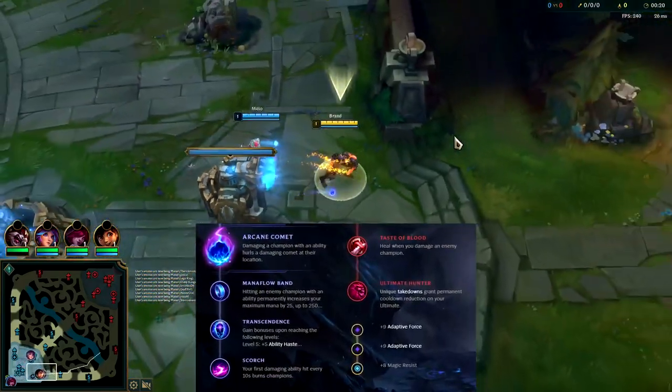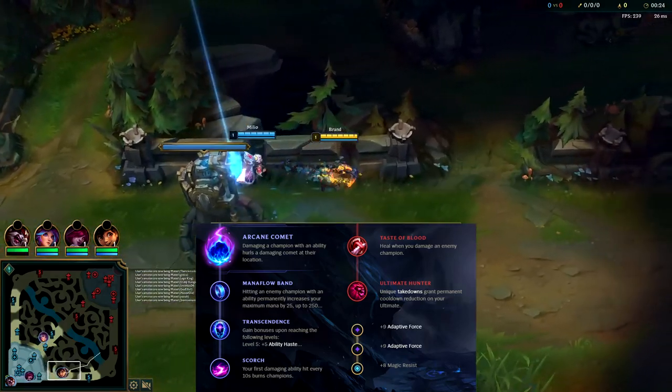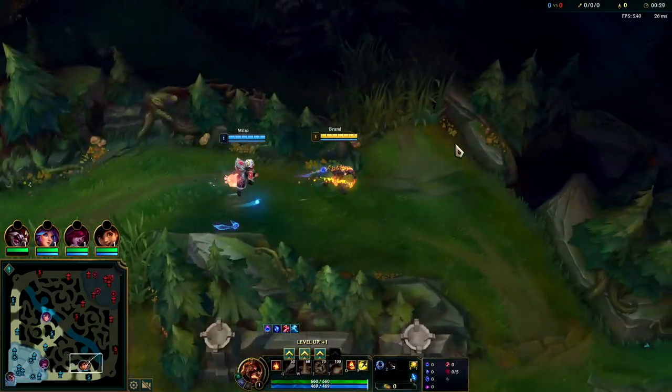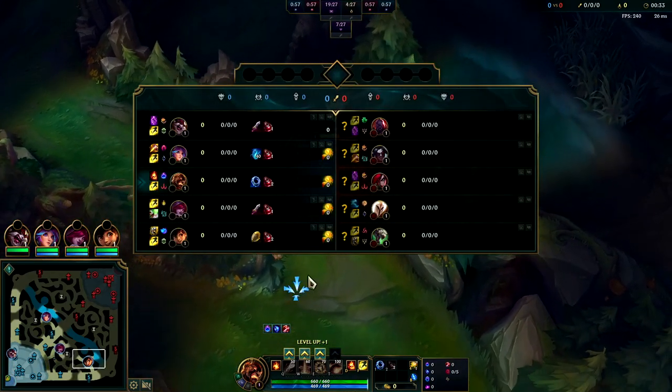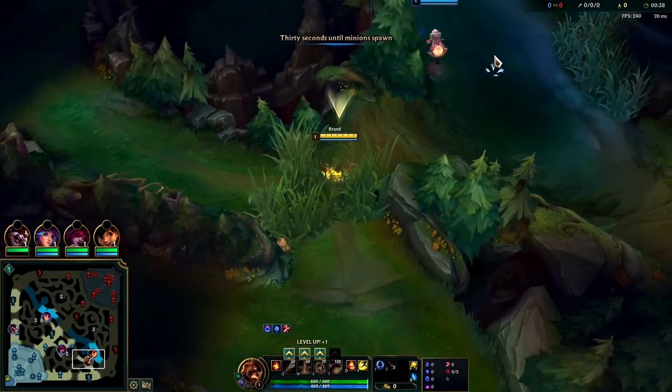We're going to be playing some full brand burn in the mid lane with Scorch and Ignite. Brand passive is three points of burn, with Liandry's and Demonic that's five points of burn — should be a lot of fun. We're up against Katarina, which is not a bad matchup.